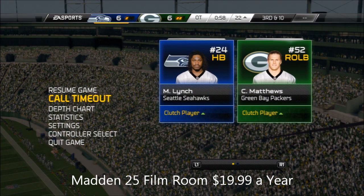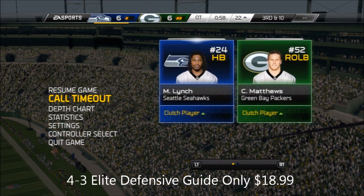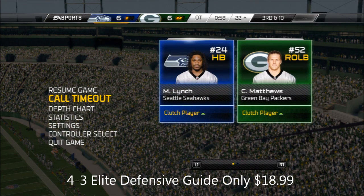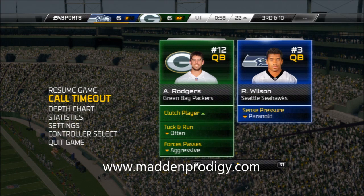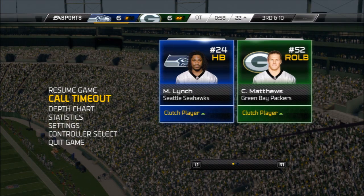If you order the Madden 25 Film Room, it's only $19.99 a year. It is updated weekly and you're going to be getting all aspects of the game. You're even going to be getting this glitch that is in the game, because we're committed — if they don't want to fix that glitch, we're going to post it to our loyal customers. If it's in the game, we're going to show it. It's not going to be just an elite few that get it. All subscribers to the Film Room will have this glitch, as bad as it is. Hopefully it will be patched. You can find in our description the link to our 4-3 Elite guide and a link to purchase a subscription to the Film Room. We're always the first to find stuff like this, so make sure you subscribe.